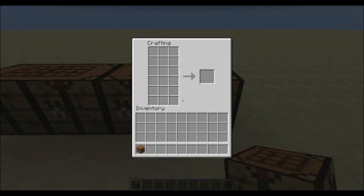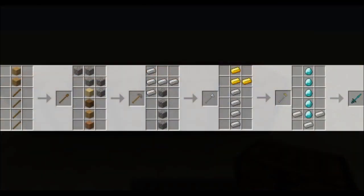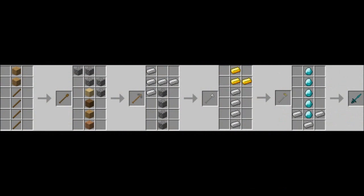The recipes for the different tools, weapons, and armors can be looked up on the forum page linked in the description, but here are a few examples just to get a better idea.